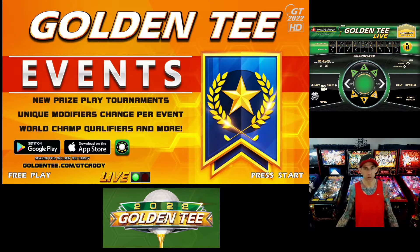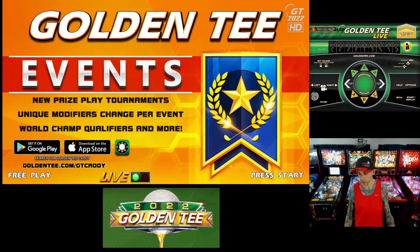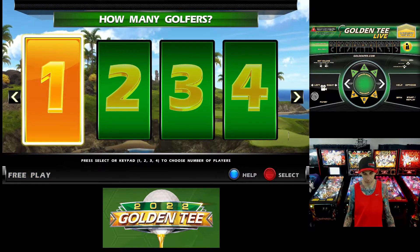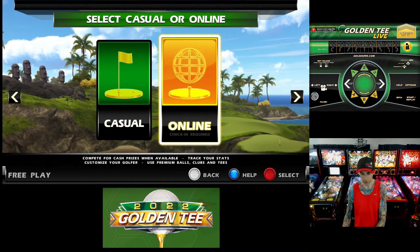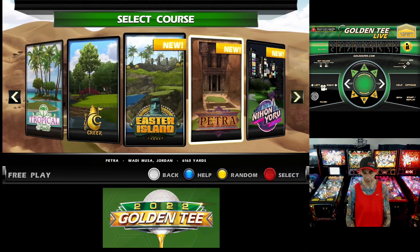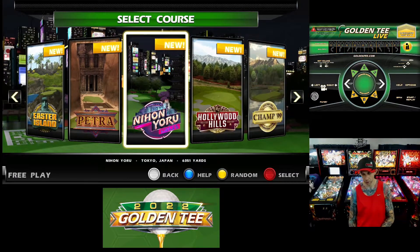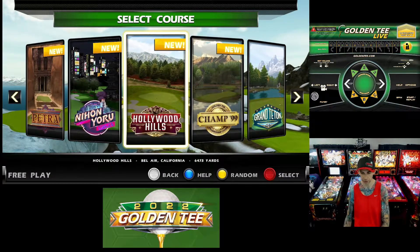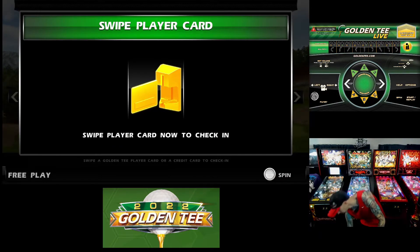Hey everybody, welcome back to my game room. Today I'm going to be playing one of the new courses on the Golden Tee 2022 update. Here are the five new courses this year: Easter Island, Petra, Nihan Yarue, Hollywood Hills, and one championship course from Golden Tee '99. Today we're going to be playing Hollywood Hills — let's check it out.